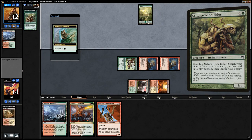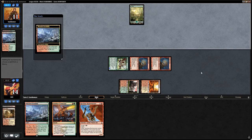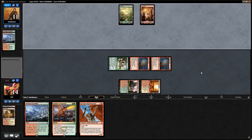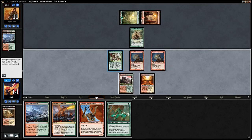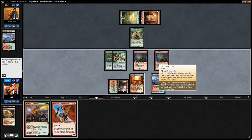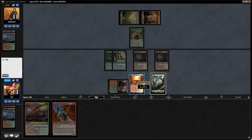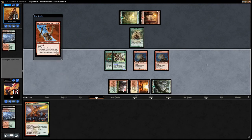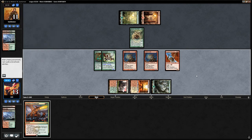Goblin Guides reveal Sakura-Tribe Elder on top — a blocker for the opponent. Ideally we find a one-drop creature next turn to play it and Surge the Reckless Bushwhacker. The opponent plays the Tribe Elder, likely to block Wild Nacatl. We find a Rancor — nice, since we can enchant Wild Nacatl so our opponent blocks our largest creature, then Surge the Bushwhacker. We preserve our life total, fetch a Forest, and cast Bushwhacker with Surge. Even if the opponent blocks a Goblin Guide, they're still taking 11 damage — a casual turn 3 kill.